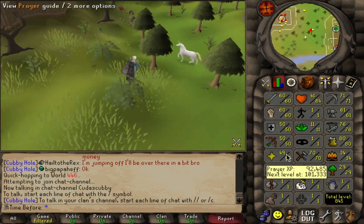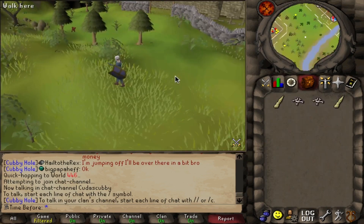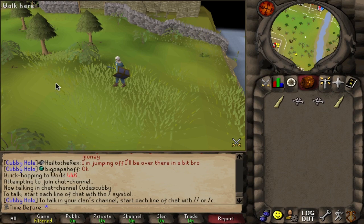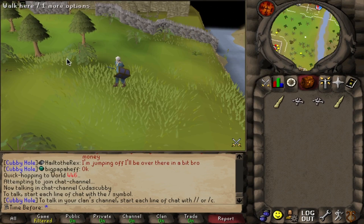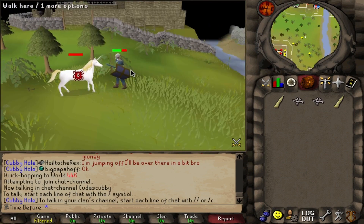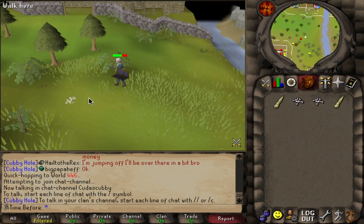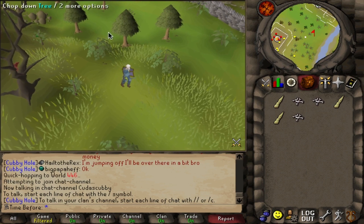I'll still be burying the bones — I'm actually all the way up to 49 prayer from this grind, which is really nice. I'll be killing them here on the south side of Edgeville. There's only two spawns but the Edgeville bank does exist, so banking should be pretty quick. The only other place with more unicorn spawns is actually on Entrana, but unfortunately that's so far from a bank and I can't use weapons there, so I feel like that would be slower than just killing them here and potentially world hopping.